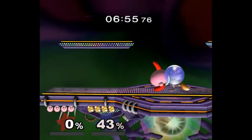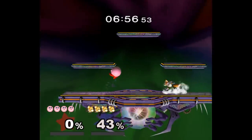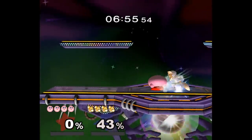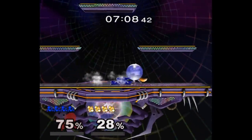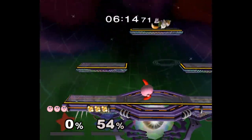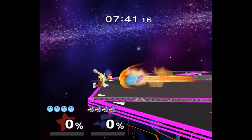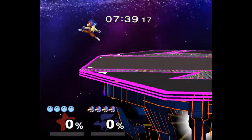Tip 3: shield pressure. If your opponent does close the gap, just block and hold shield a bit longer. Most of their shield pressure consists of one aerial L-cancelled into one grounded attack. Don't jump the gun after their aerial — instead just wait out their attack and roll or jump out of the way. In some cases, you can even spam roll as soon as your shield gets touched and the poor low tier can't even catch up to you.